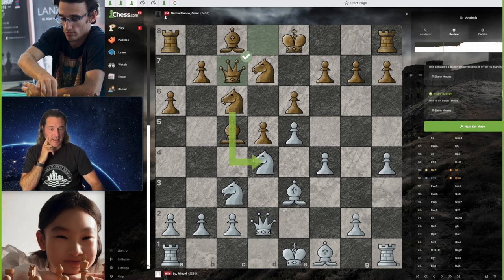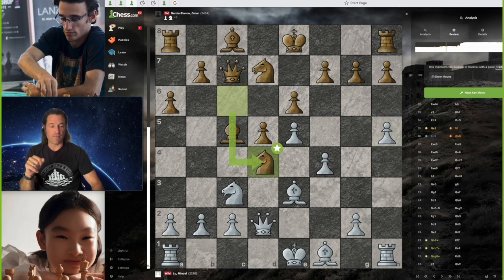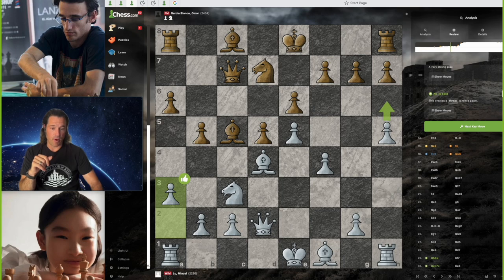We have queen to c7 by Black. And Lou Malhi advances that pawn once again — preempting a strike over there. We know Black is probably going to castle kingside, so just getting ready for that. It says it would have been better to castle, but pawn to h5 is also an excellent move. We have knight captures on d4 by Black — best possible move. Lou Malhi captures back with bishop captures d4. And now we have pawn to b5 by Black. Lou Malhi plays pawn to a3, and the computer says this is an excellent move.